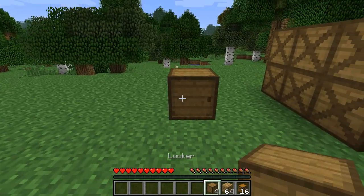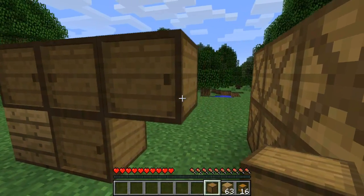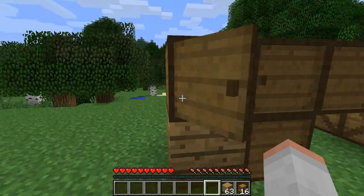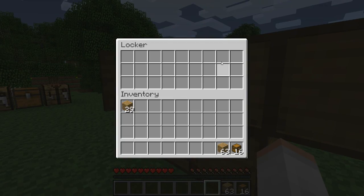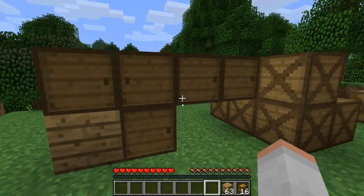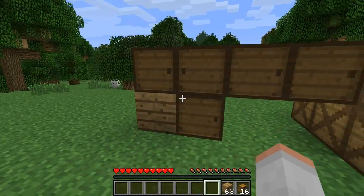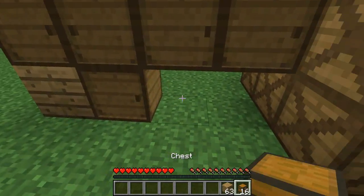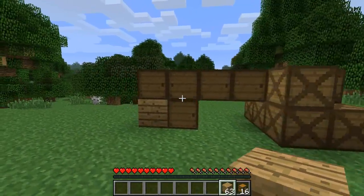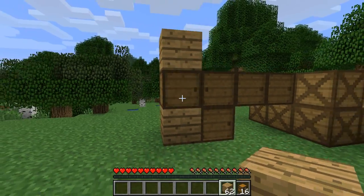These are basically like cupboards. They have a door on the front and you can put them next to each other and the handles will go together. They've got the same storage as a small chest. But they can only be accessed from the front — if I go around here they can't be accessed. The advantage of this is you can build them into a wall, you can build them on top of each other — which you can't do with chests, because if you put a block above a chest you can't open it. Whereas with these you can put a block above and still open them, which is kind of cool.